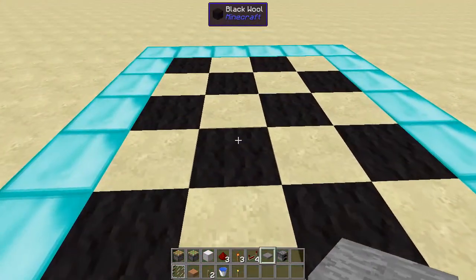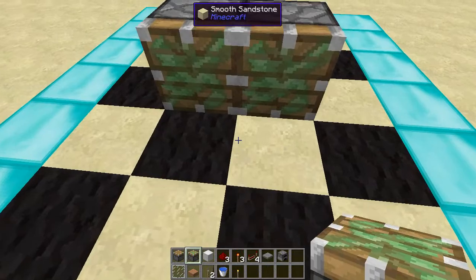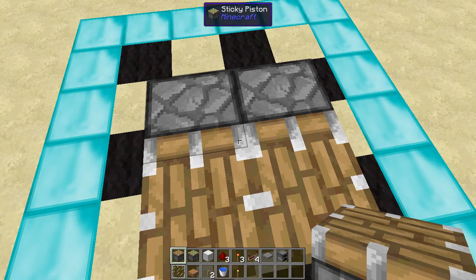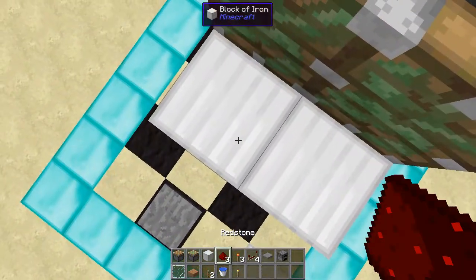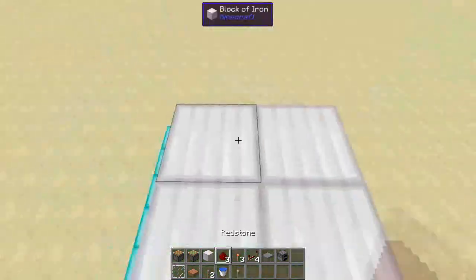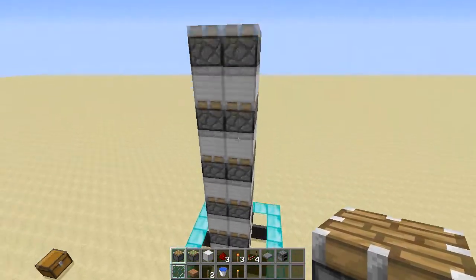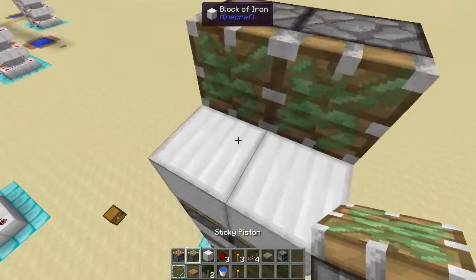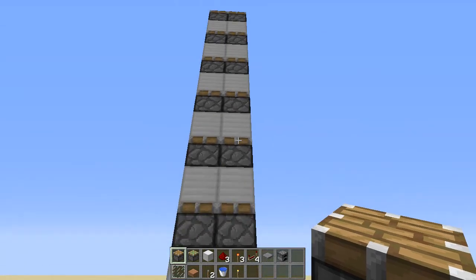The next thing you want to do is place down two sticky pistons just like this, and normal pistons. Depending on how high you want to make this, you can place down iron over here and just keep going for however high you want. This is how high my elevator is going to be — it's a really low one, but it'll do for the tutorial.